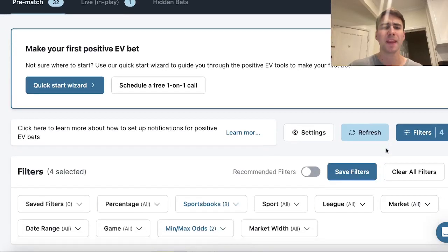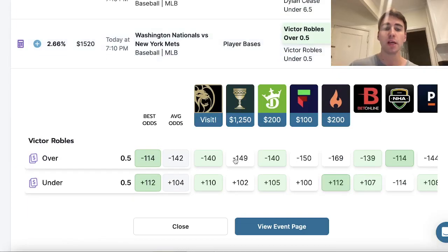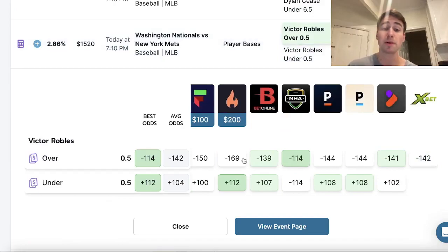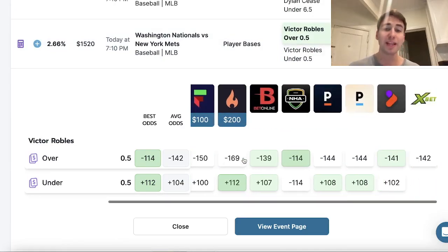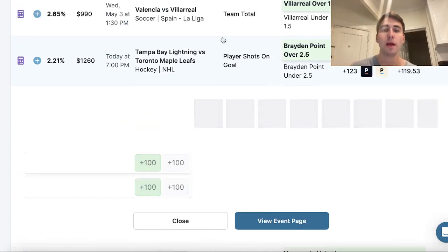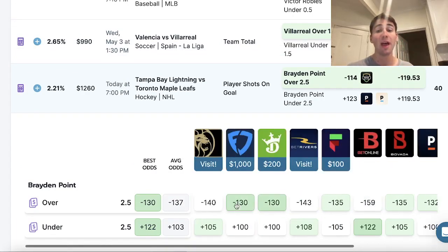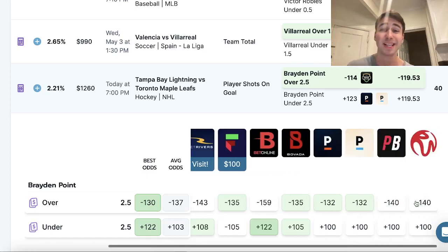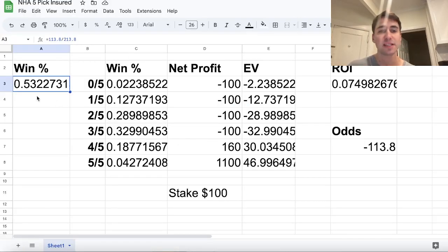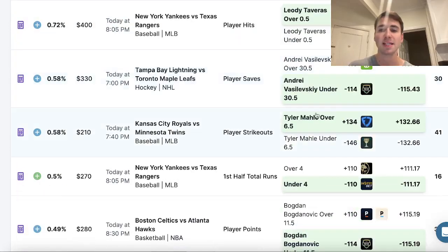All you want to do on No House Advantage is use the positive EV tool and find five picks for a five-pick insured entry. We're looking for spots where sportsbooks have an over or under heavily favored. Robles over half of a base is the first pick. Then Brayden Point over two and a half shots on goal — all the books have his over heavily favored. Follow the data; the books are telling you he's more likely to go over, and we're winning over 53.22% of the time.